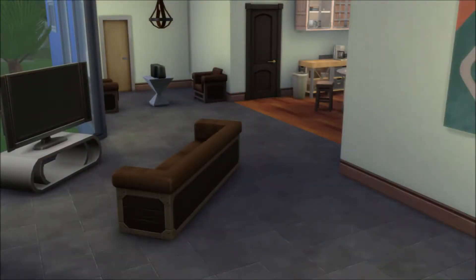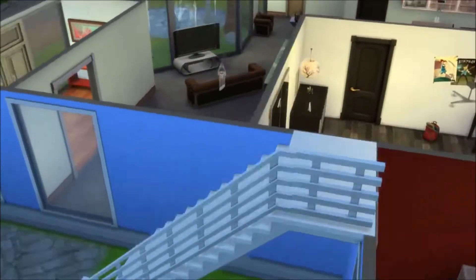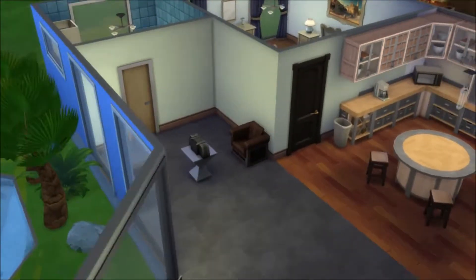This is the entryway and this is the view of the apartment from the entryway. It's sort of blocked off because of that bedroom and it was a little awkward getting into the living room, but you do what you gotta do.